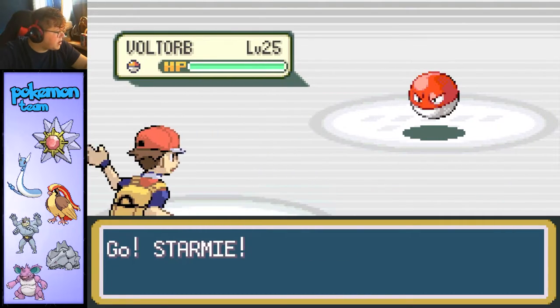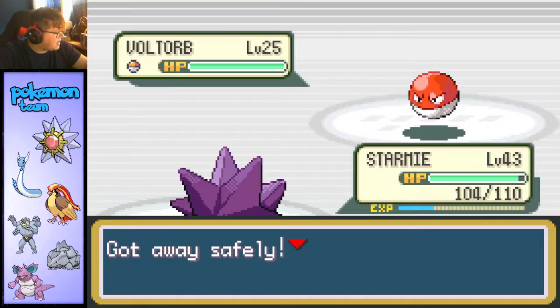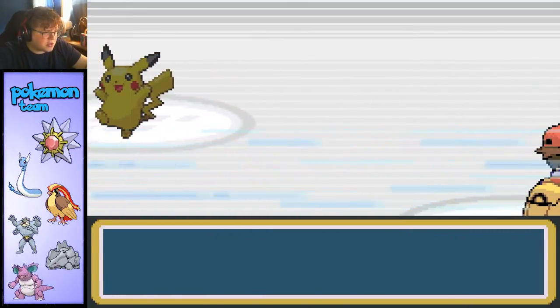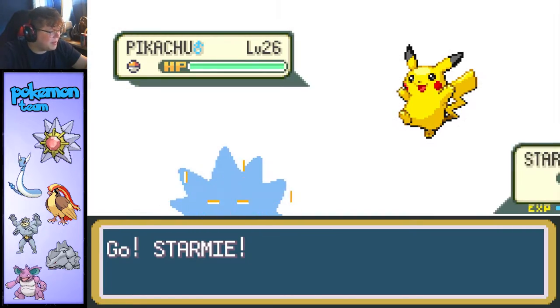Come on man, I'm only looking for one Pokemon. I haven't done it yet — it's a 15% chance. It's a Delcatty. All right, now I gotta run all the way around. Come on, give me a Magneton so I can just use a Repel. Just one Magneton, man.